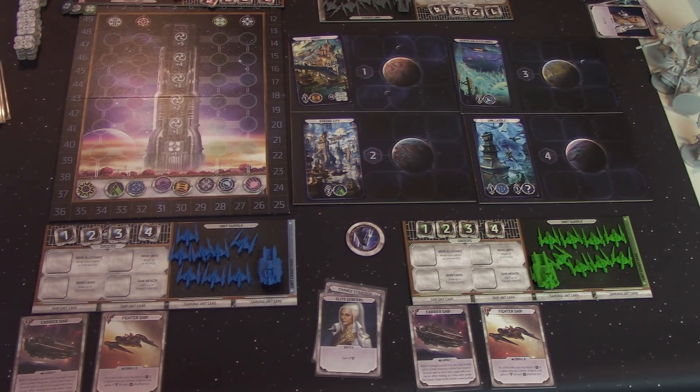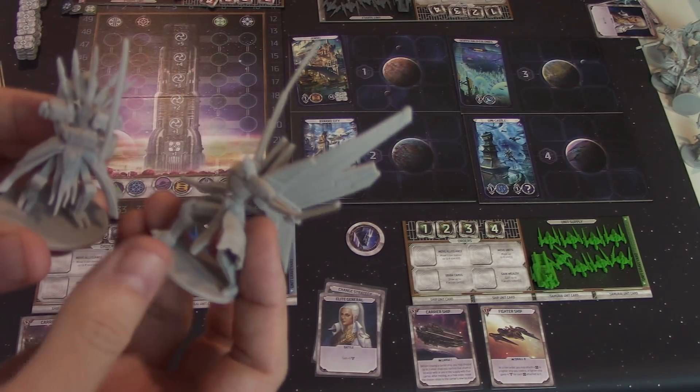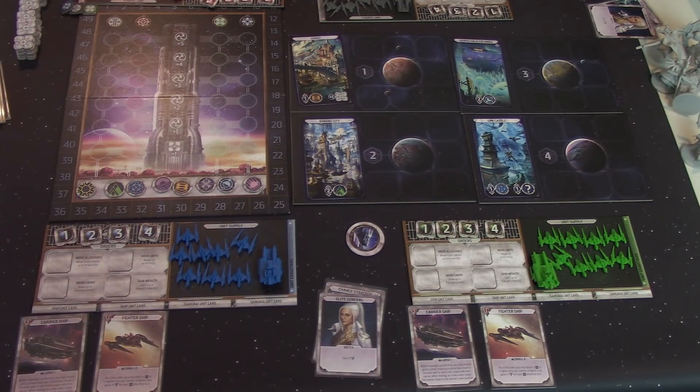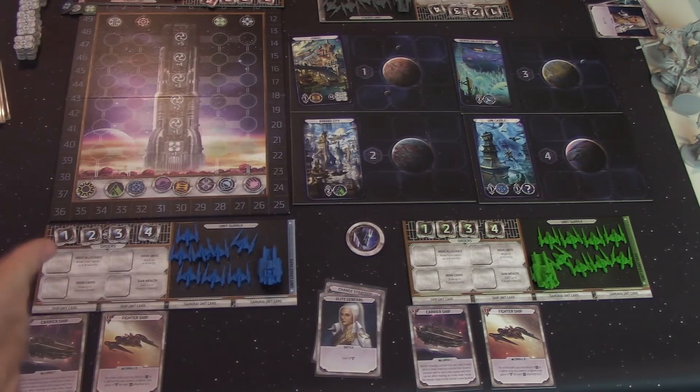The game also has 8 amazingly detailed samurai mech miniatures. These things are just gorgeous, and you're going to be drafting cards that go along with those. In addition to having your Starfleet, you're also going to have 2 giant Voltron-style robots to help you win the war and gain favor throughout the Empire.